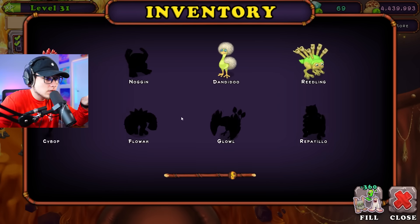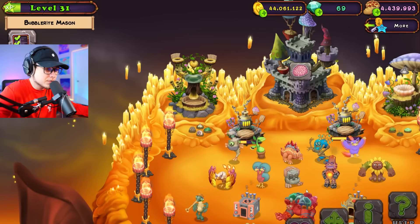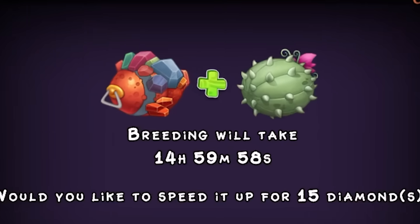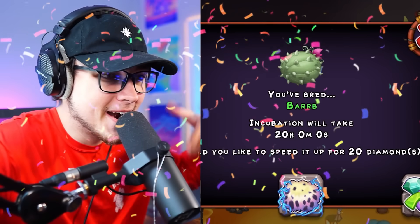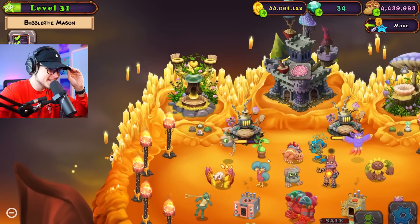We are kind of running low on diamond, sadly. Going to have to refill that in a second. We basically just need to bang out Tring with every single monster on the island to run through this Wubbix. That shouldn't take us very long. Let's keep the vibes flowing here. We got Barb, and we are going to speed him up as well and throw him in the box too. Let's keep this process going.